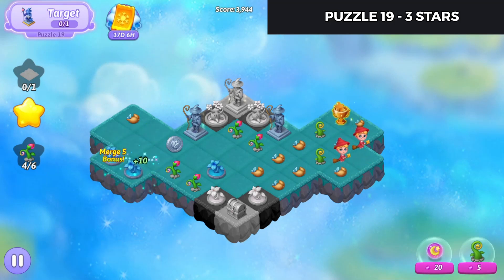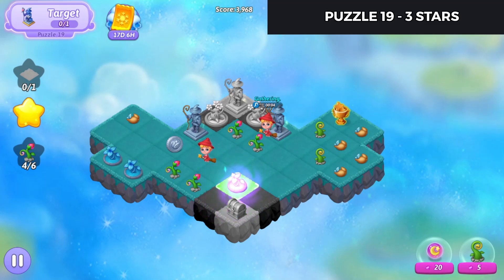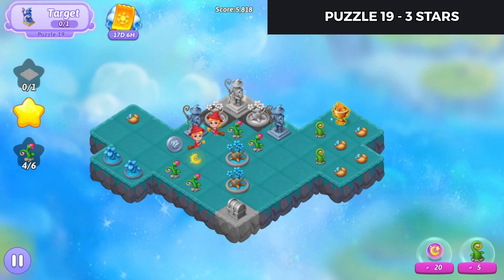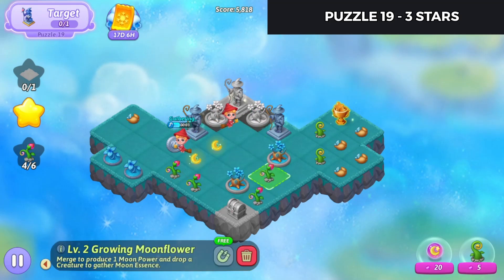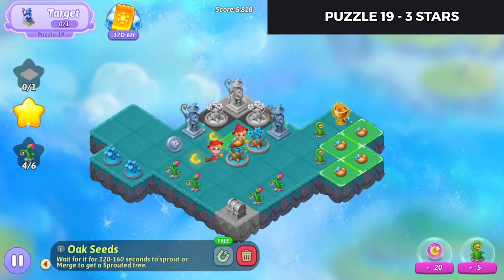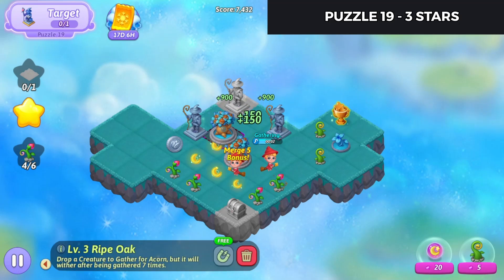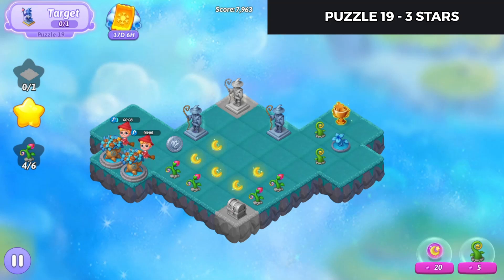I've merged those, and these — there's a five-merge of those sprouting oaks. We'll merge these seeds as well, merge these, that gives me a five-merge with these, and now I can harvest off of these in the hopes of getting some more sprouts.